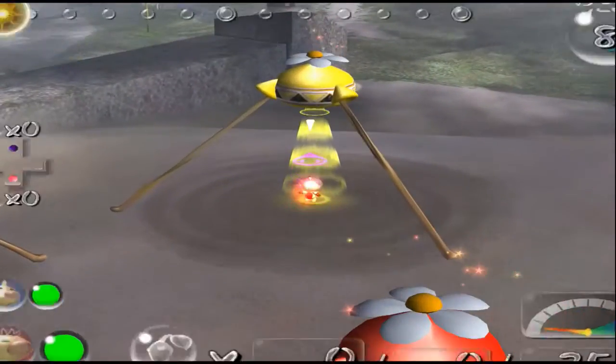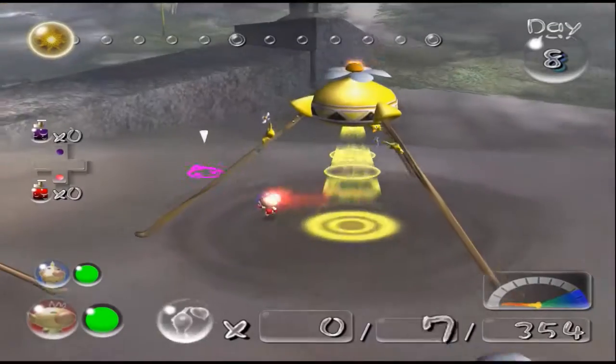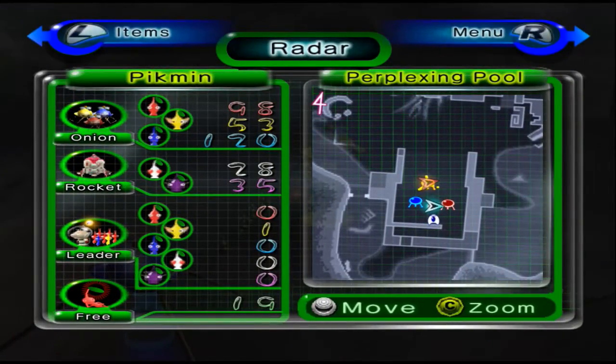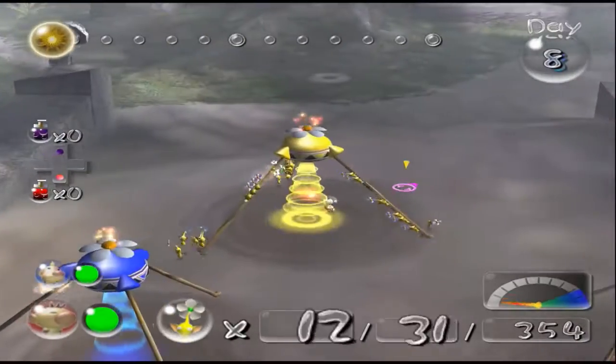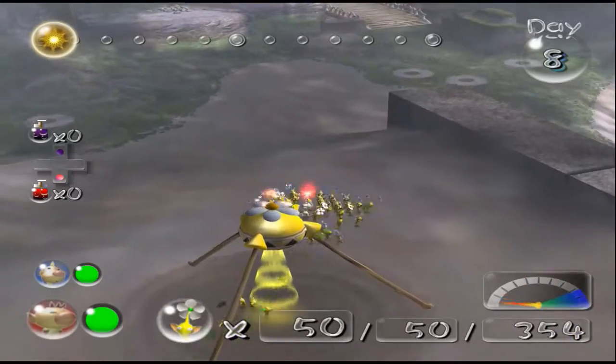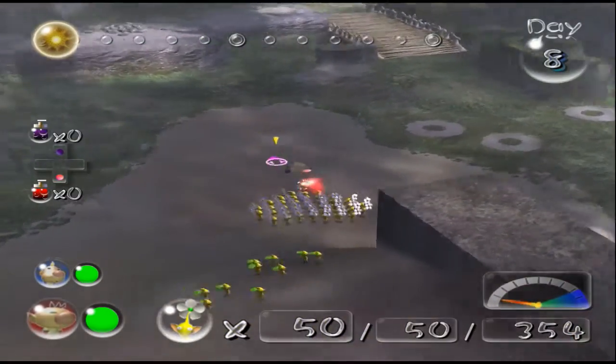Grab some yellows — 50, I think, should do. Yeah, 50 is a good number. Just for the record, I need to build up reds and yellows. Blues are fine — they're above 100, substantially so. But reds and yellows are kind of suffering. Okay, so I'll take a group over this way and get them working on stuff.